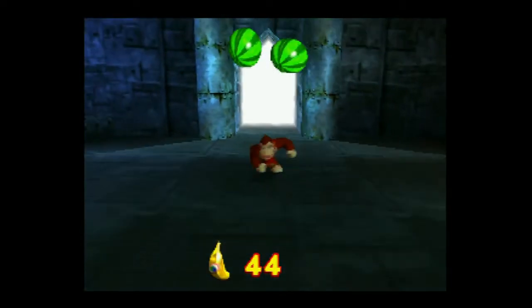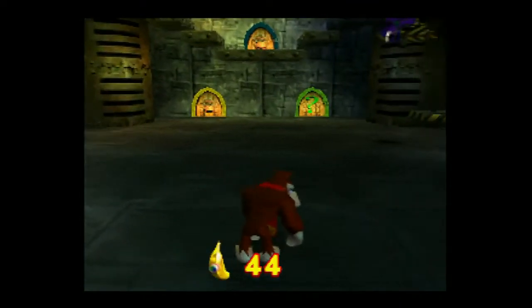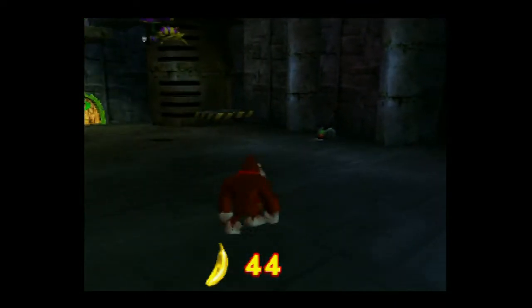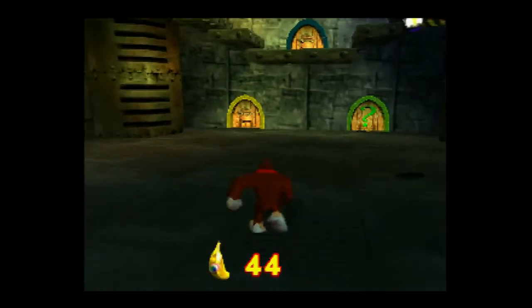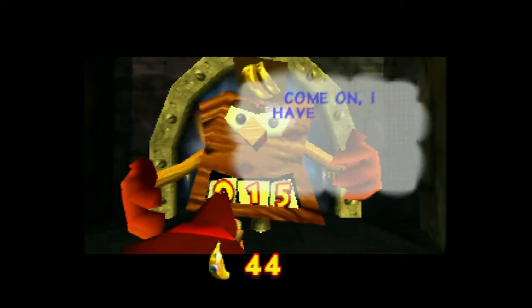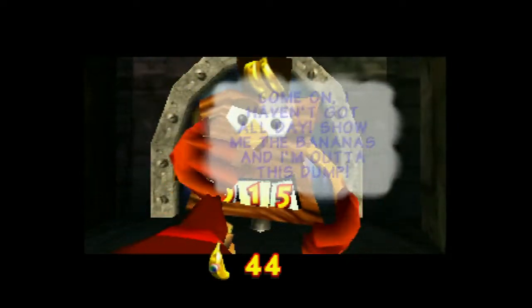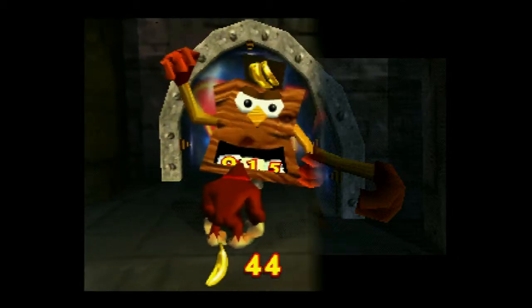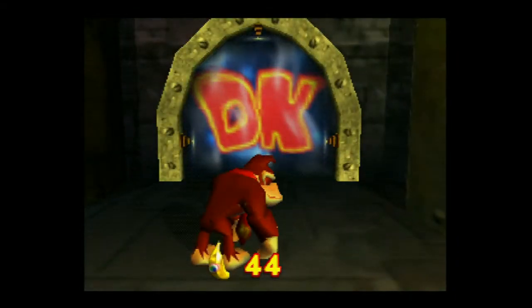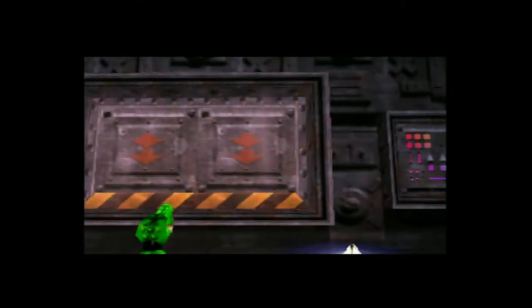Hey everybody, and welcome back to our Donkey Kong 64 commentary. We took a bit of a break in between the last part of this one, because DK was too scared to go inside the creepy-looking Toy Shack here. This is actually the villain's main lair — it has all the necessary bits that make an evil lair an evil lair, but they decided to make it the third level of the game. Or the fourth, if you decide to be stupid.